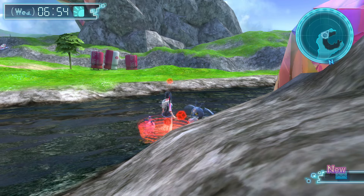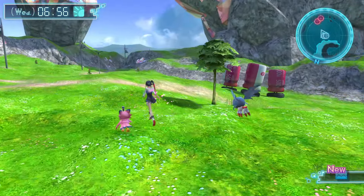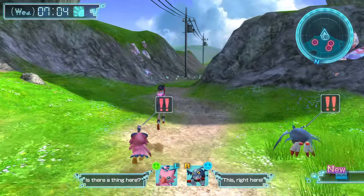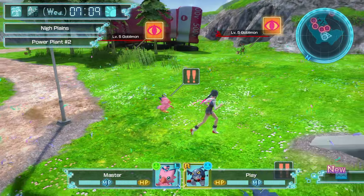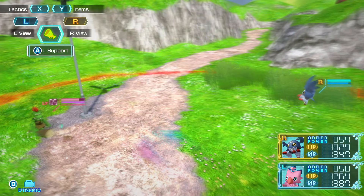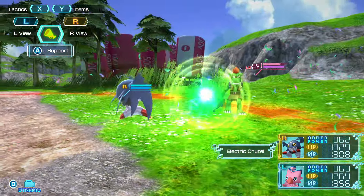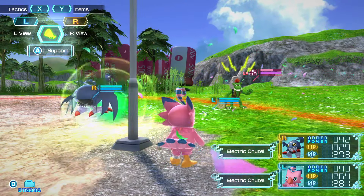So yeah, this whole part is most probably just going to be a farm session — farming as much stats as possible. I had to do a little bit of research to see where a good starting zone is, and this right here seems to be a great one: Power Plant 2. We have level 5 Gobamon here, so we're going to try out this battle. Nice, we paralyzed them — absolutely busted.